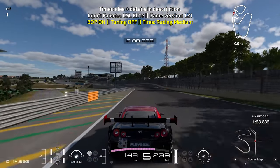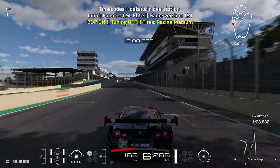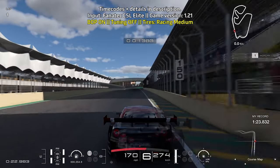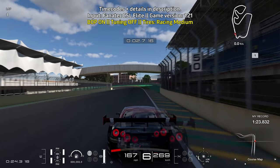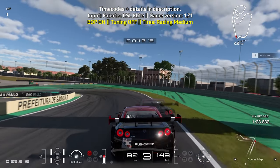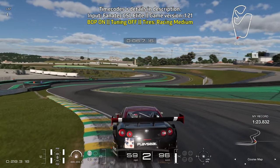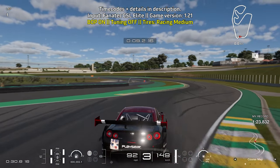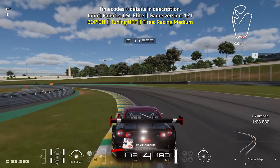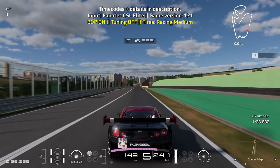Shortly after you start the new lap, bring yourself towards the right side of the track and brake before you reach the 50 meter board. You're going to be at full braking power for a very long time, and try to bring yourself towards the left side of the track to set yourself up for the Senna S's. You can go down to second gear and carefully get on the throttle, doing a little lift off the throttle as you go through the right turn, trying to carry as much speed as possible and taking advantage of the curbs as they are part of the track limits.